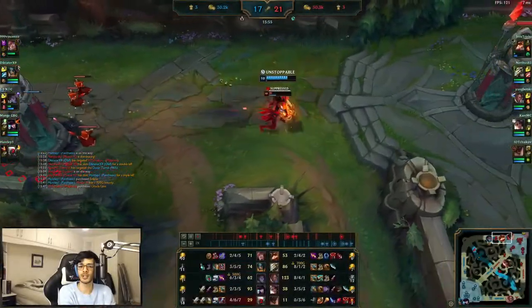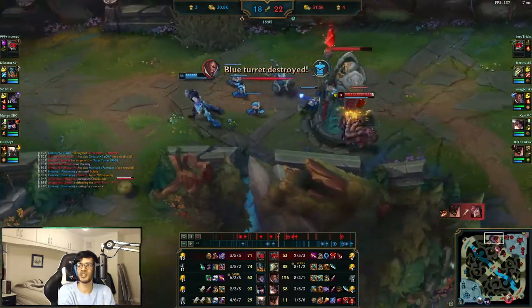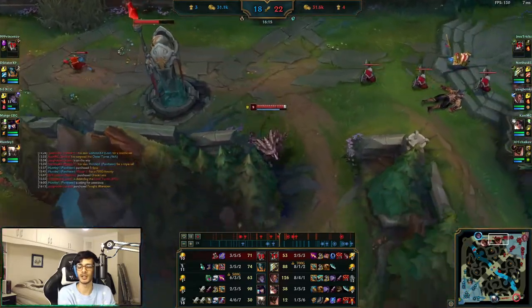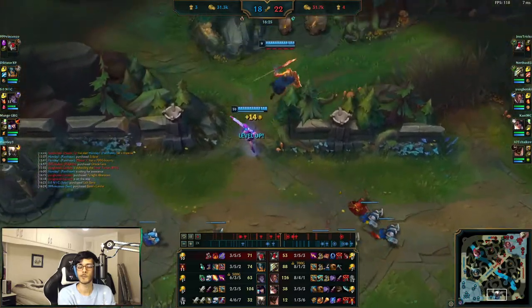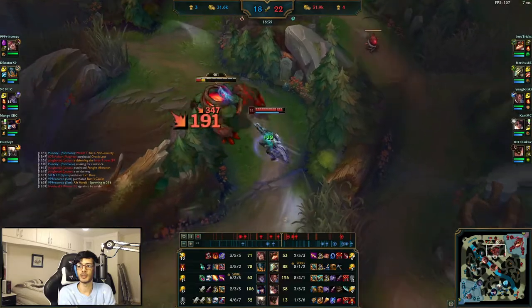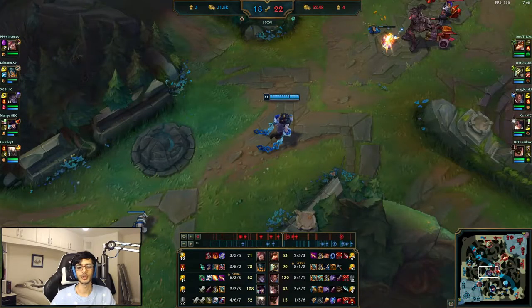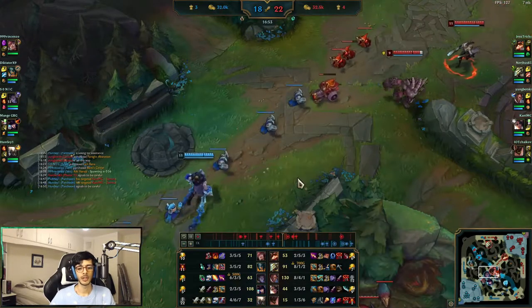Number two is aborting bad plays. Like all the points on this list it sounds a little generic, but it applies to every single iron game I've spectated. Learn when a play is lost and learn how to give up a losing play and go do something else with your time. Just like in real life, in league time is money, and if you're investing your time into a play that is already looking bad, you're probably not getting a great return on investment. I used to get this gut feeling in my stomach as I was running to a teamfight or skirmish that was just absolutely doomed.